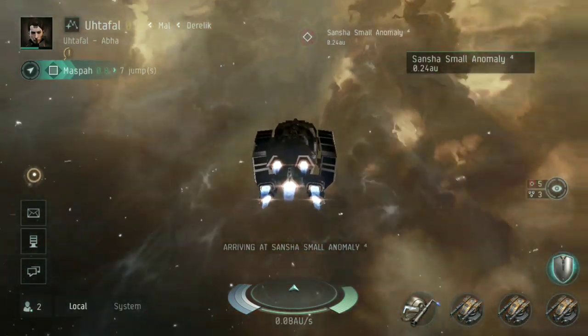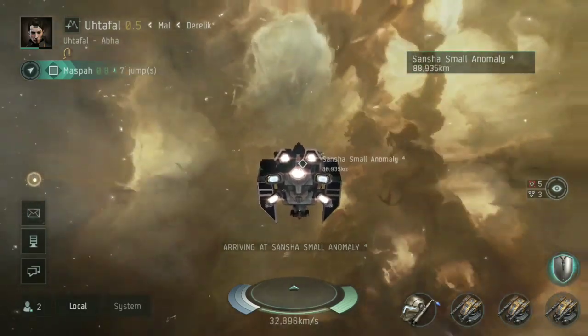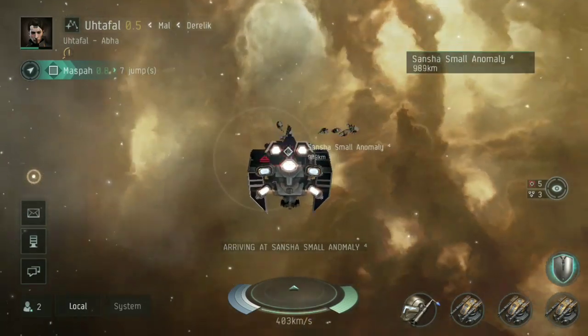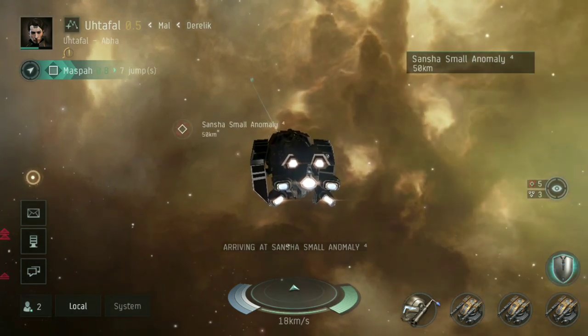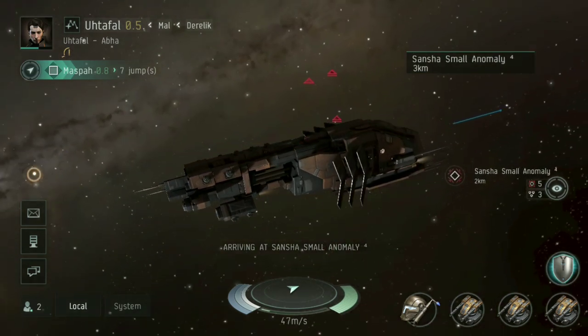You have to go through shields to get to armor, then armor to get to structure — and when structure is gone, your ship is destroyed. Different weapon types, as we saw earlier, will go through shields and armor at different rates.